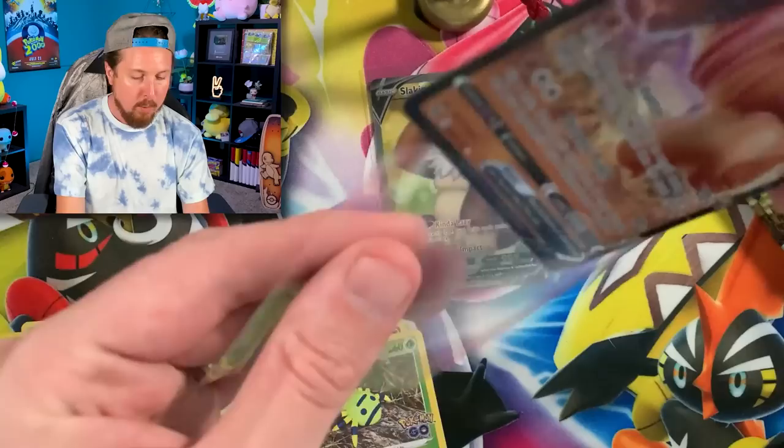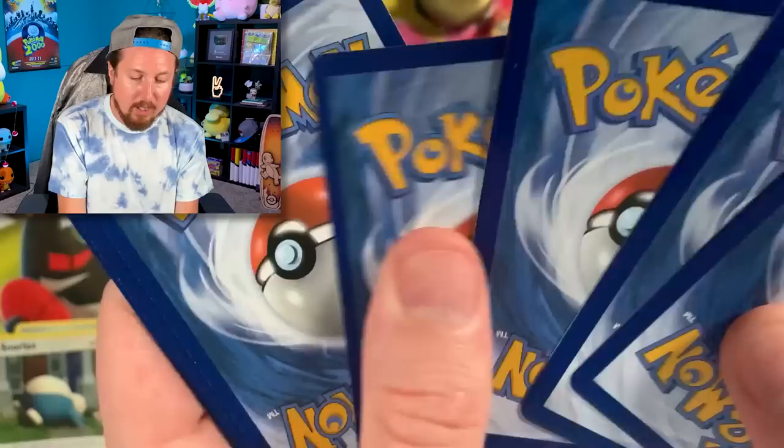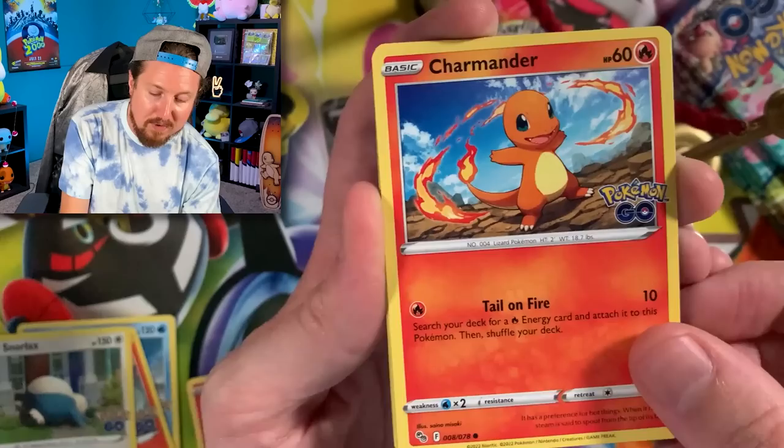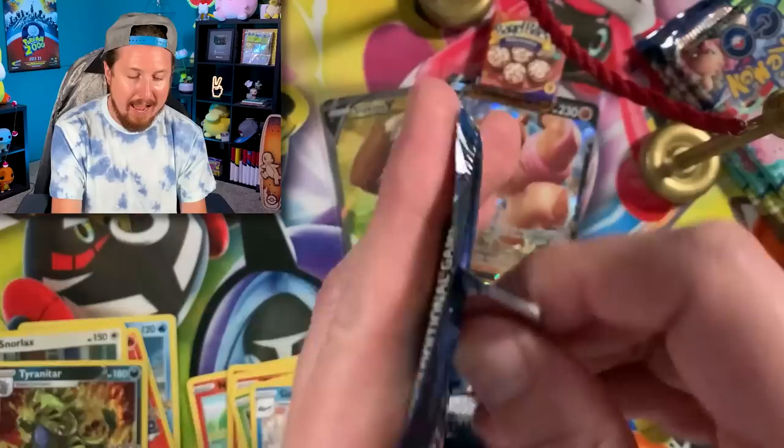Right up there in the VIP section. Now we still need the alternate art Mewtwo V as well as the alternate art Klinklang V — we have not pulled either of those. However, we do have the rainbow rare Mewtwo V Star, which we pulled three times here on the channel. I've also traded for a Mewtwo V Star Gold as well — you will see that in tomorrow's video. A new Pokemon Knight episode is coming to the channel.